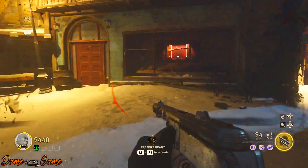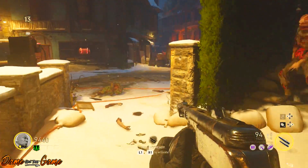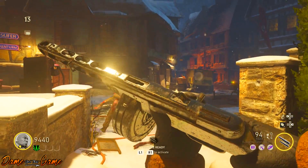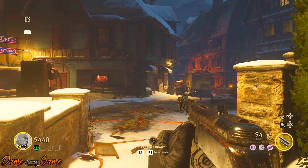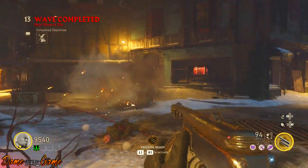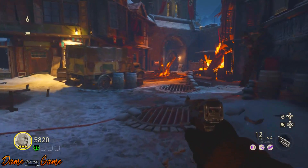By doing this easter egg it will unlock what people are calling the Treyarch PPSH — the original PPSH — and I'll tell you why at the end of the video. It's a very easy tutorial. All you need to do is find four money bowls around the map and put jolts inside them.